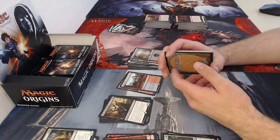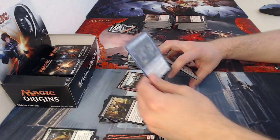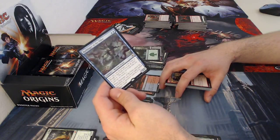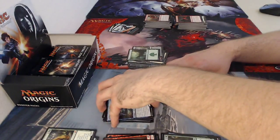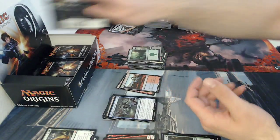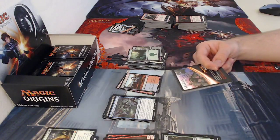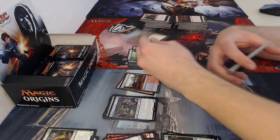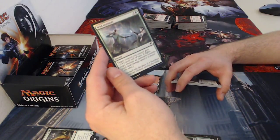Another zombie token. The zombies of Theros were scarier, especially if you read the backstory. Forest, and my rare is Harbinger of the Tides — a two-drop two two merfolk wizard. You may cast it as though it had flash if you pay two more mana. When it enters the battlefield, you may return a target tapped creature an opponent controls to its owner's hand. So if somebody attacks, you can flash that in and return it — because attacking creatures must tap in order to be declared as attacking.